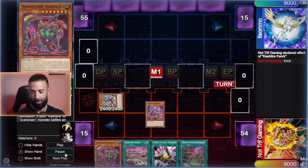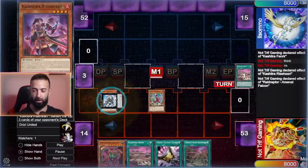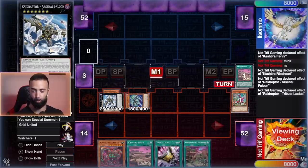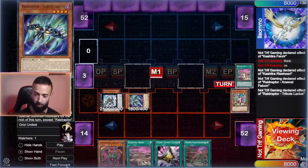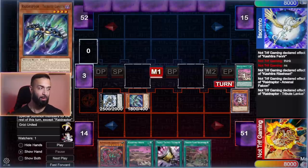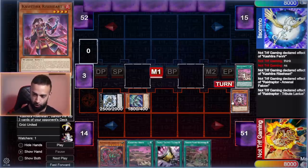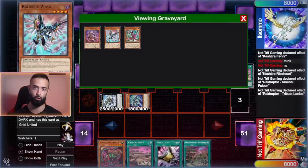Any hand does it and it plays through multiple hand traps. I literally normal summon Rise Heart here. The game plan is simple: get to a Rank 7. The Rank 7 is going to send Tribulaneous which will send Raider's Wing. The deck is built with no normal summons — the Scareclaws are all special summons such as Vices Star Frost, with about ten ways to get there.